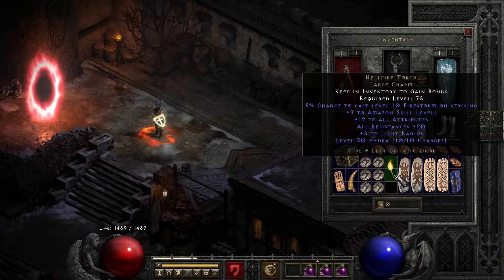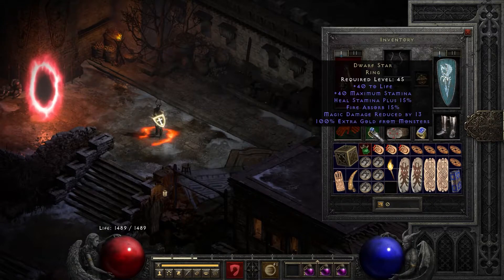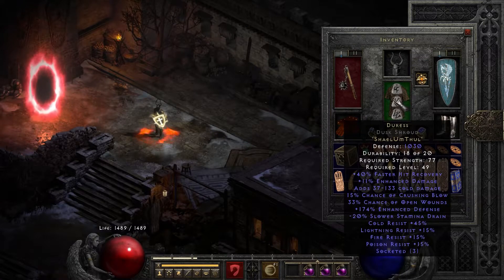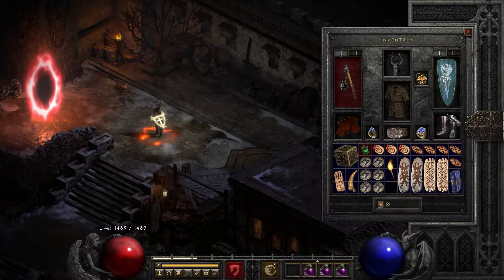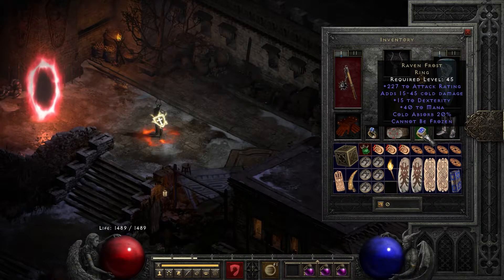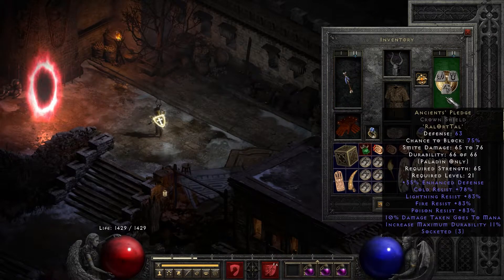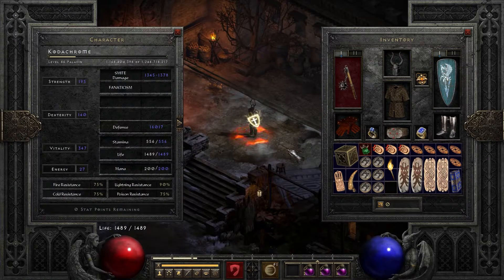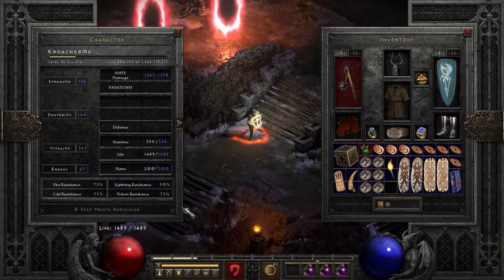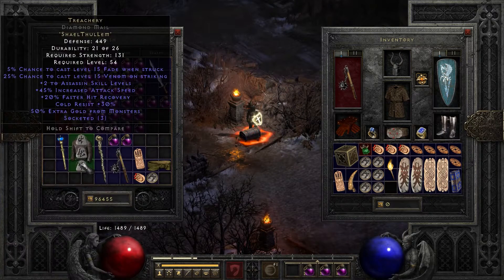We'll go over the gear really quickly — again, very budget. We'll start with the runeword Black, a Dracul's Grasp, a Dwarf Star, Duras in a dusk shroud, an Um'd Guillame's Face, Highlord's, and Atma's with an Um on it, Gore Riders, Raven Frost, and Thunder God's, as well as the Dwarf Star. On the swap side I have a lifetap wand and an Ancients' Pledge on a pally shield with resistances. On the stat side, I have enough strength to get all my gear, enough dex to get max block, then everything else in vitality. And lastly in the stash I have the treachery that I use to get Fade. So that's it really for today's video. I really hope you enjoyed and I'll see you guys next time.